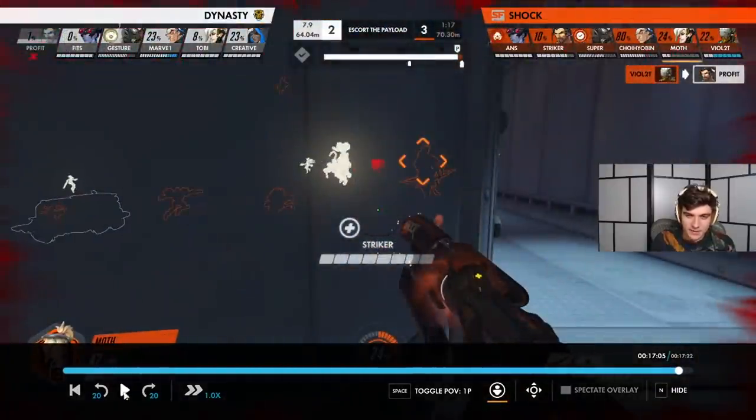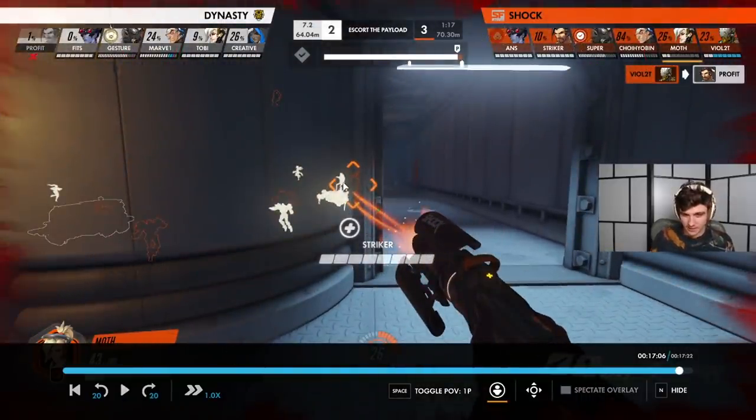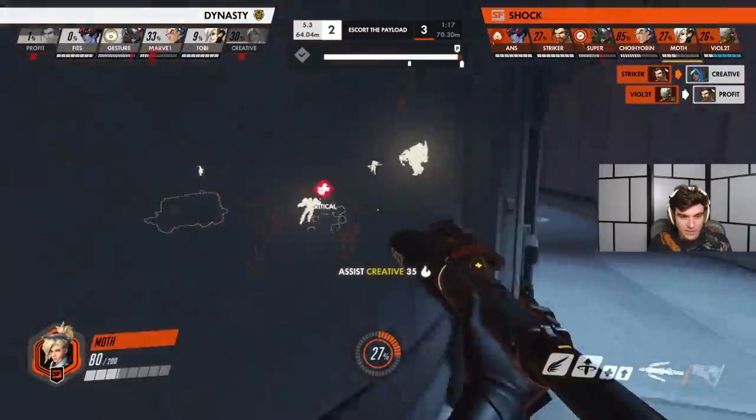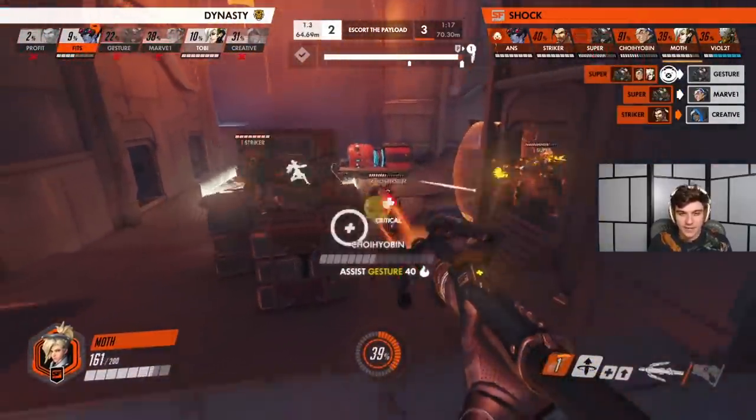He backs up and puts himself in a position where he can't even see his own teammate — this is another min-maxing technique on Mercy. Your beam target works similarly to a Harmony Orb on Zen, where your ally can break line of sight for a small period of time — about three seconds — and your beam won't break. So you don't need line of sight constantly. When you're under pressure and very low HP, this is the exact moment to engage in this min-max: you hide, de-peek from the angle, and just let your beam stay on your ally as long as you can. Then you let yourself regen before peeking again.